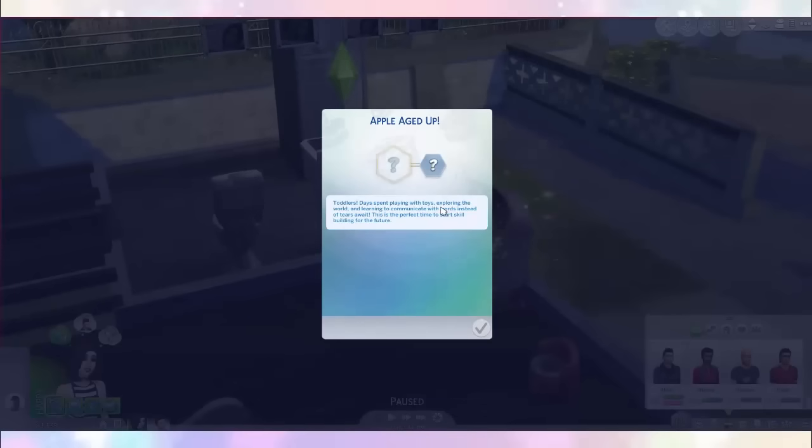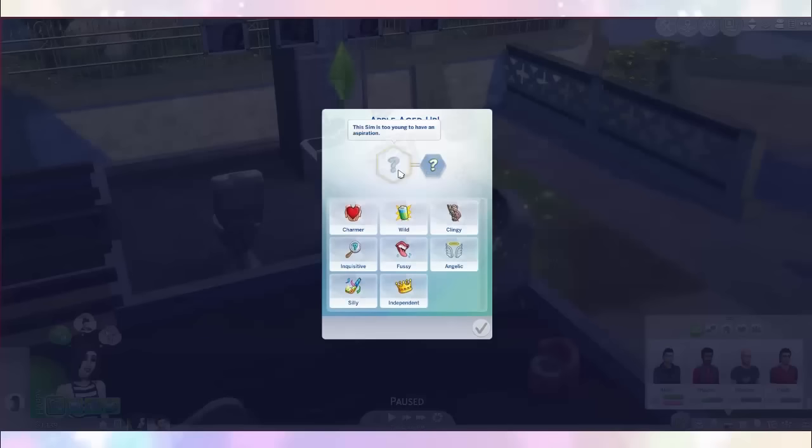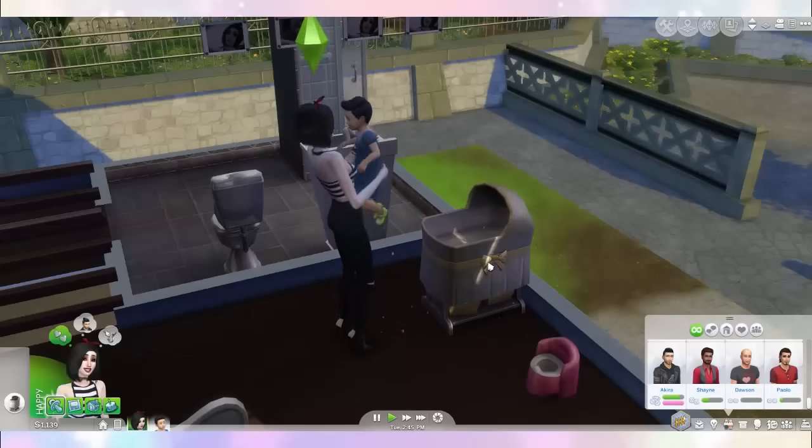Toddlers! Days spent playing with toys, exploring the world, and learning to communicate with words instead of tears await! This is the perfect time to start skill building for the future! We have to choose a bad trait — let's go for clingy and hope that this isn't a disaster! She has like blue hair!